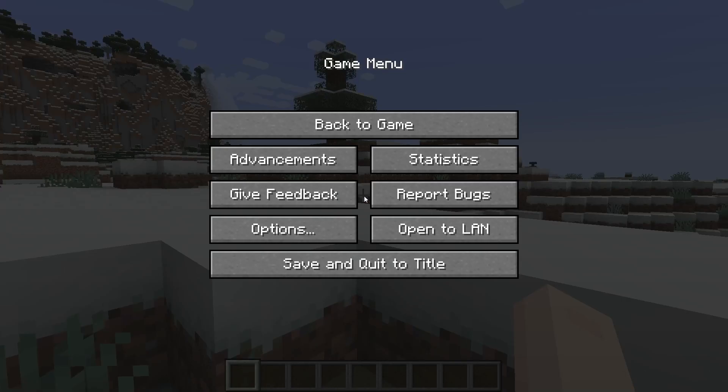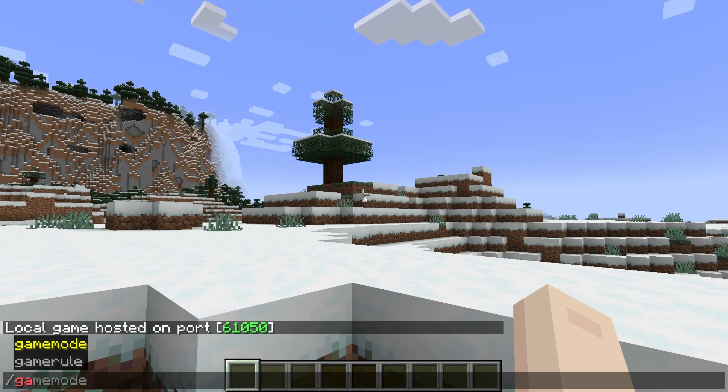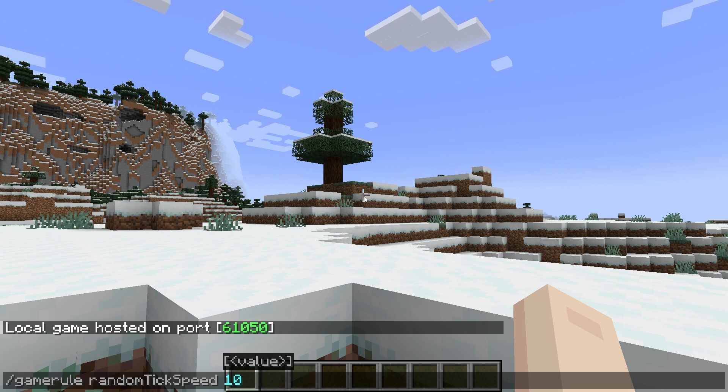Open Minecraft and head towards your desired world from the main menu, make sure cheats are enabled, and then once you're in game, you can type /gamerule randomTickSpeed and then the value in the chat. You can just continue to do this until you find a value you're happy with.